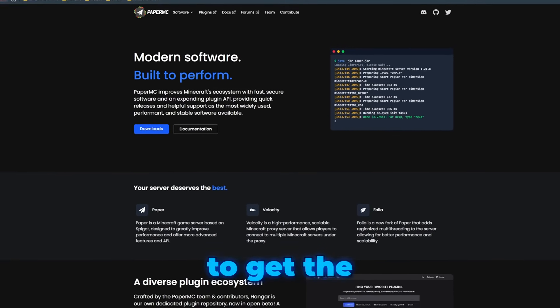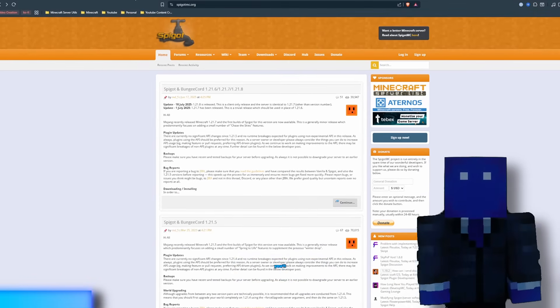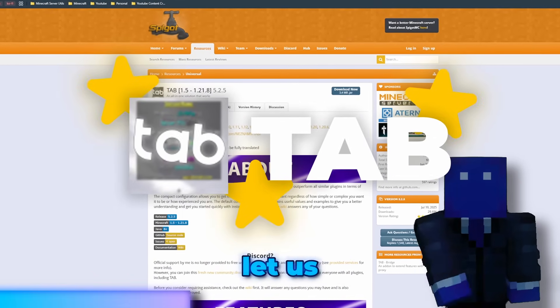Before the magic happens, we need to get the essential plugins. First, make sure you're running Paper or Spigot. With that ready, you'll need six plugins. The star of the show is Tab, which lets us control everything.